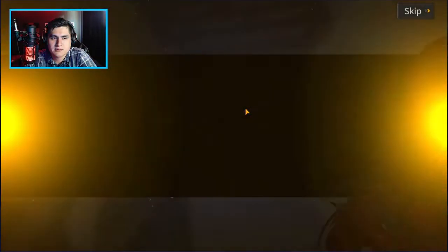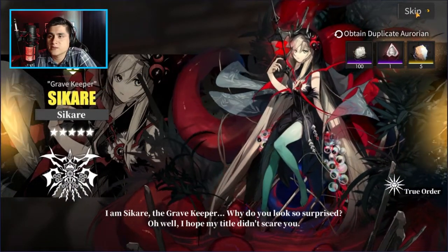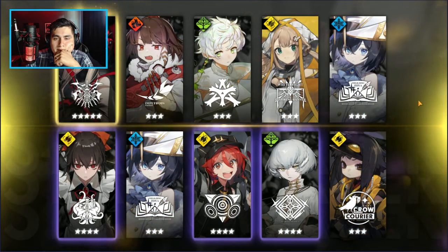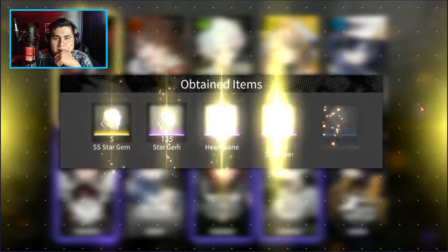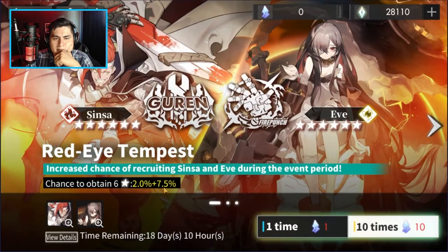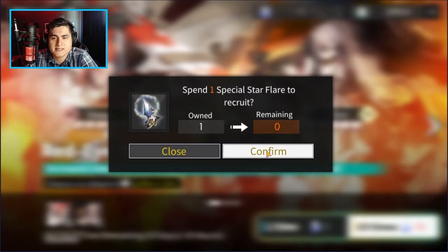Sikari — I already have you. Okay, that's fine. The rate is starting to increase, so let's just keep doing singles until we get that six-star.